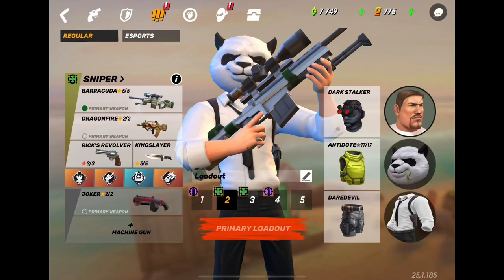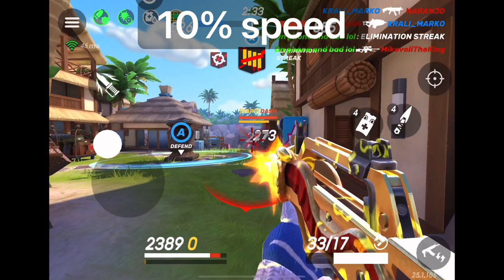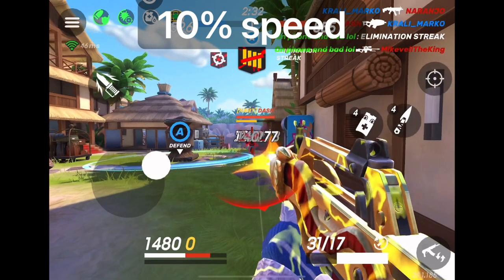What's up guys, Shuri here and today we're going to talk about Dragonfire. Its perks are pretty important so I'll go over them. The first perk is fire hazard — this shows you that you do some extra damage.